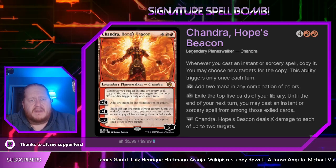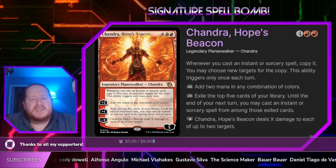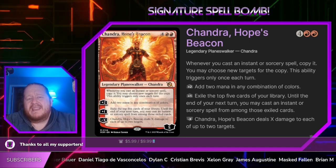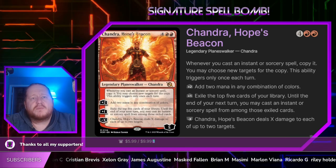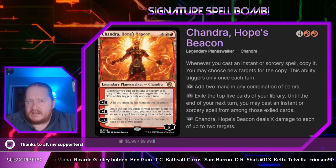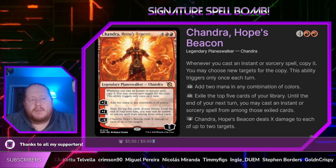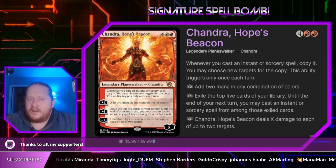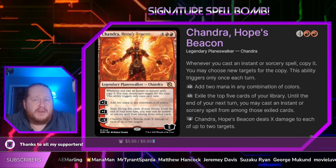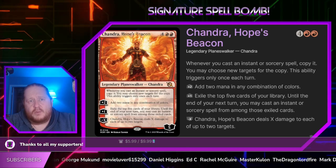Chandra Hope's Beacon is a 4 and 2 red, 5 loyalty planeswalker that says whenever we cast an instant or sorcery spell, we copy it — it may choose new targets for the copy. This ability triggers once per turn, which is semi-important because there are certain pieces of our deck we'll need to get in order to be successful. All Will Be One says whenever we put a counter on a creature or permanent we control, we can deal one damage to anything else. We're running quite a few planeswalkers in the deck so we can kind of machine gun fire opponents. There are also a couple permanents that will actually go infinite with that spell.